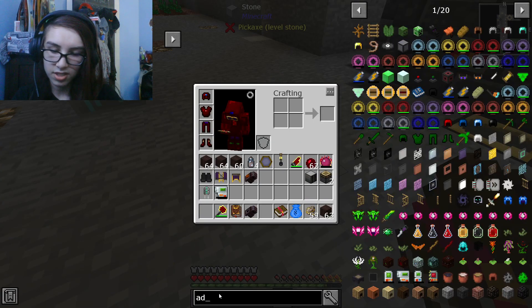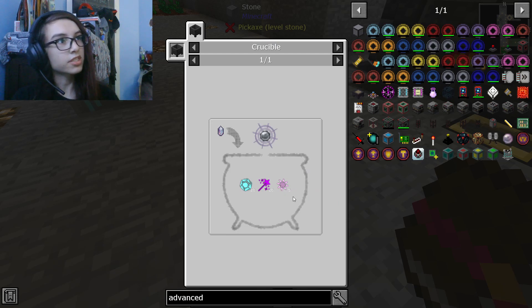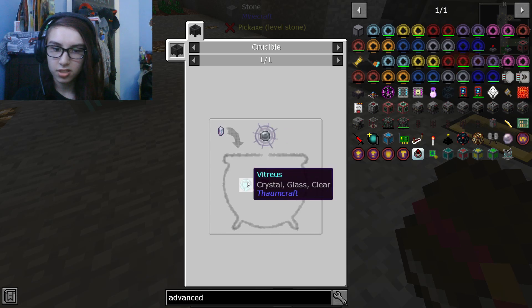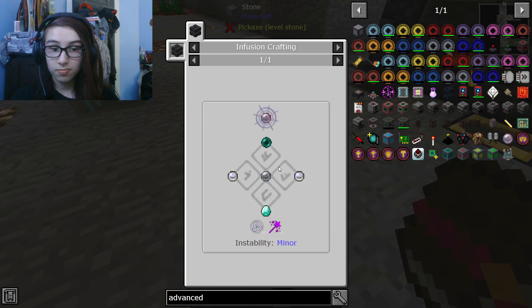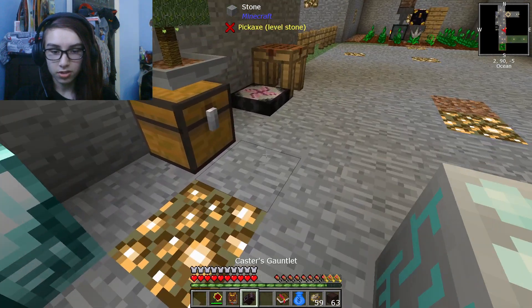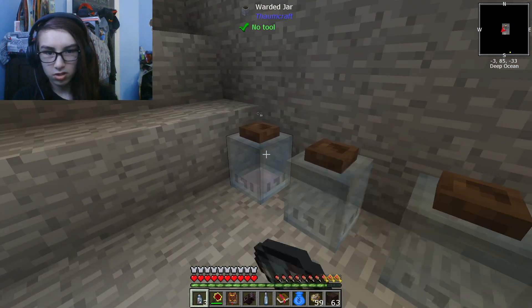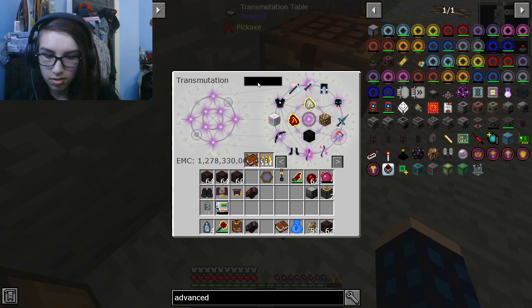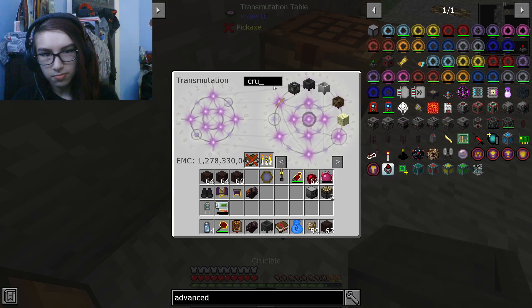I know the advanced focus requires - oh, not a ton honestly - just quicksilver, the blank focus. I could probably get one of these done. I'm gonna need vitreous, praecantatio and aurum, then praecantatio and ordo. I already have ordo crystals, so I need phials of ordo and praecantatio. I'll throw that in for now.